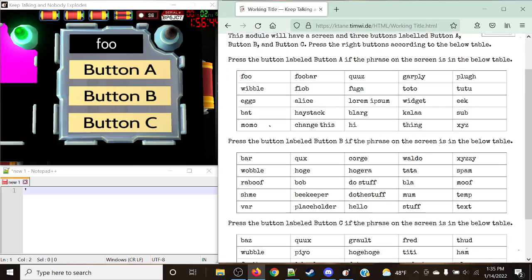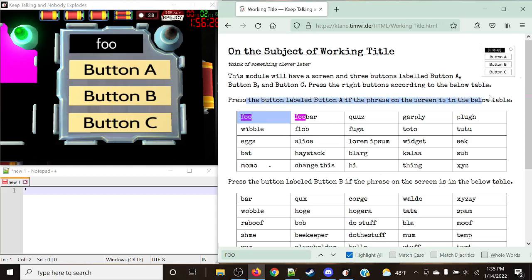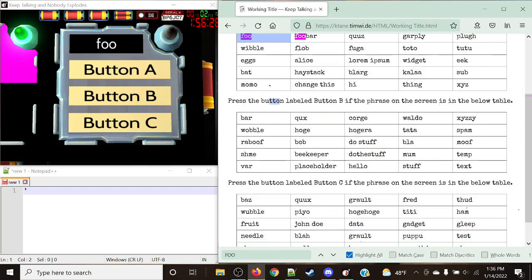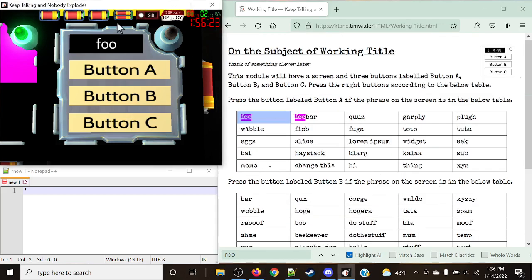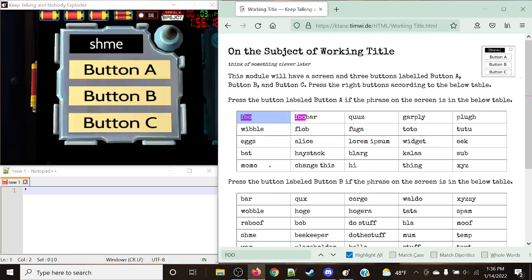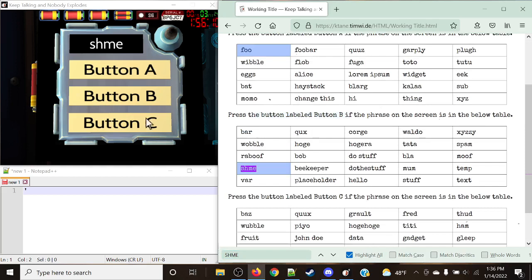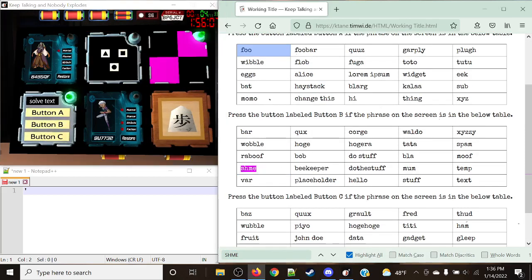All we need to do is look up the label at the top and press the button accordingly. We're looking at 'Foo' right now. Foo corresponds to: press the button labeled A if the phrase on the screen is in the table below, likewise with B, and likewise with C. So we're going to be pressing A — solve the module. Now taking a look here, we have SHME. SHME is going to be down here, which corresponds to the button labeled Bravo. And just like that, we're good to go.